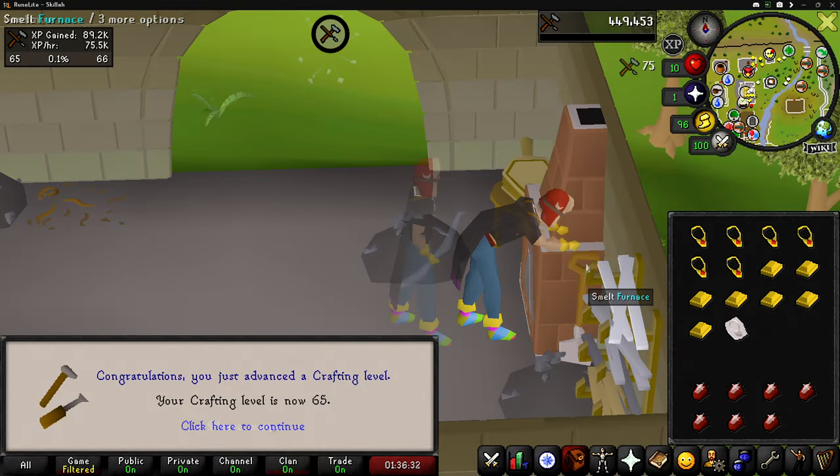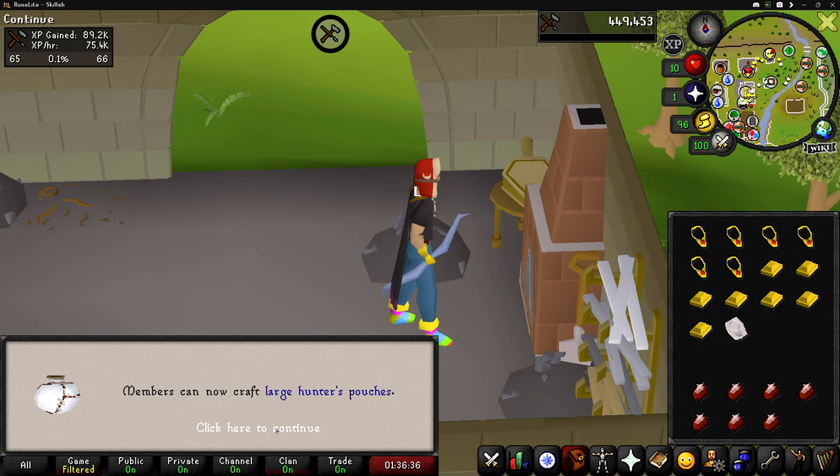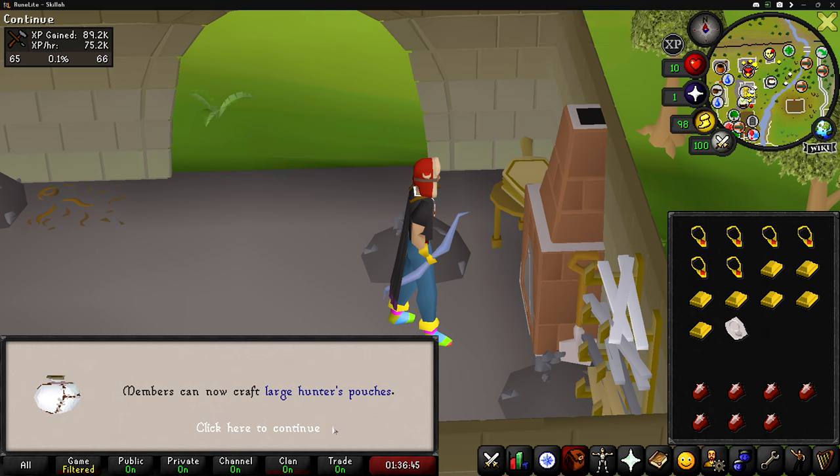Here comes level 65 crafting. We can now make hunter pouches, and I think those are new from Varlamour which just came out a couple days ago — mainly because I haven't heard of them before and I'm not exactly sure. But we'll remember we can do that.